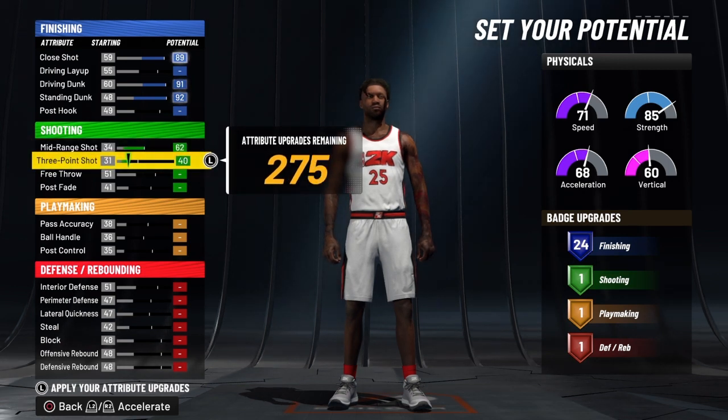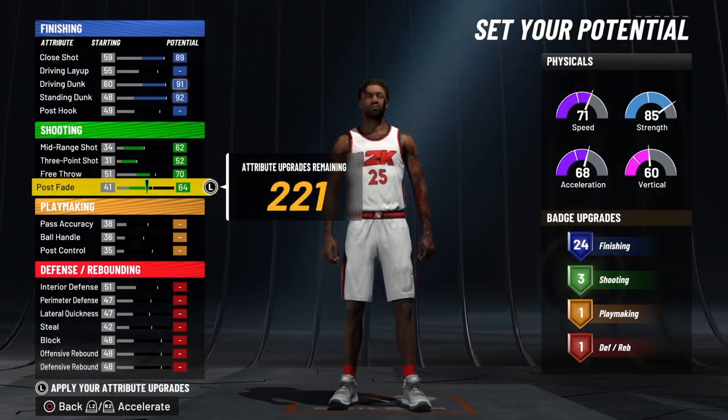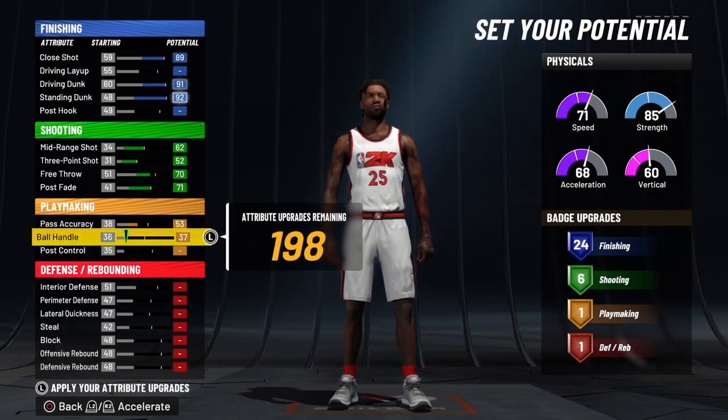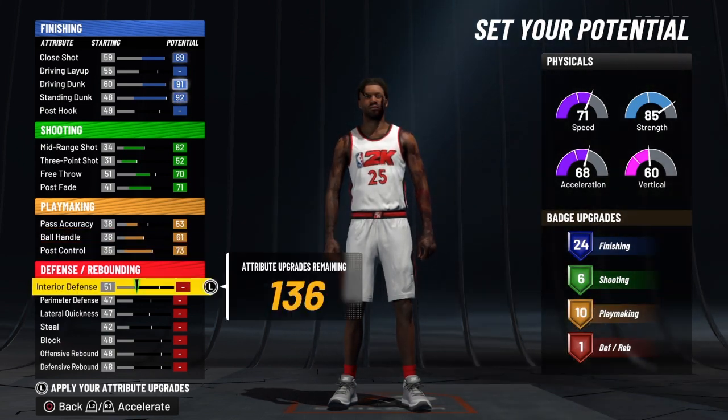Now we're going to bring his mid-range to 62, bring his three-pointer all the way up, and bring his free throw to 70. Then we're going to bring his post fade all the way up to 71. We're going to bring his passing to 53, his ball handle all the way up, and his post control all the way up — and that's going to give him 10 playmaking badges.